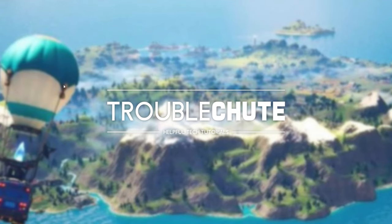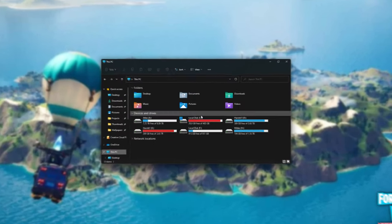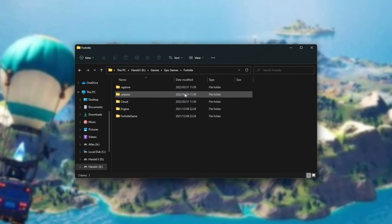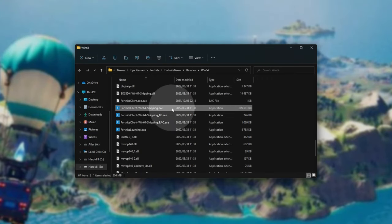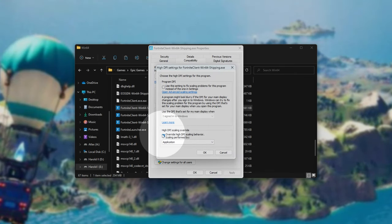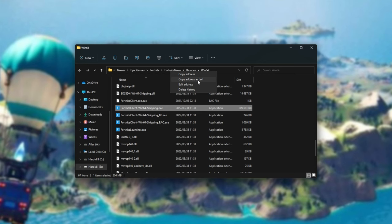Now let's get into some game-specific settings. You'll need to know where the game is installed. Open a file browser with Start+E, head to This PC, and search for Fortnite on the relevant drive. Navigate to Games > Epic Games > Fortnite > FortniteGame > Binaries > Win64. Right-click FortniteClient-Win64-Shipping.exe and click Properties. On the Compatibility tab, enable Disable Fullscreen Optimizations. Then click Change High DPI Settings, tick High DPI Scaling Override, and choose Application. Click OK, Apply, and OK. Then copy the folder path from the address bar.